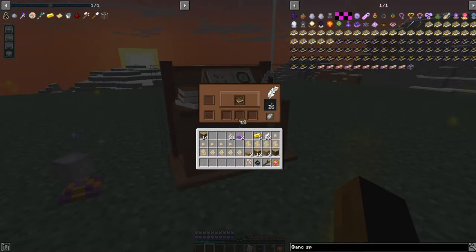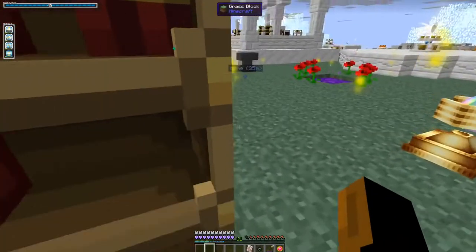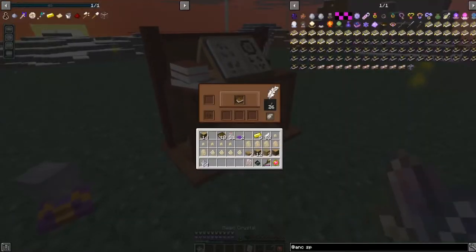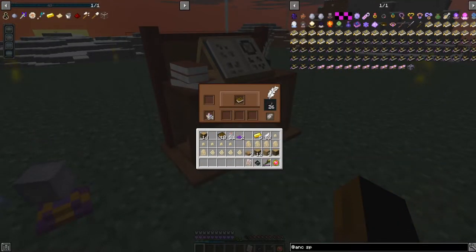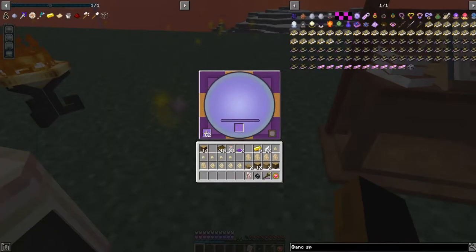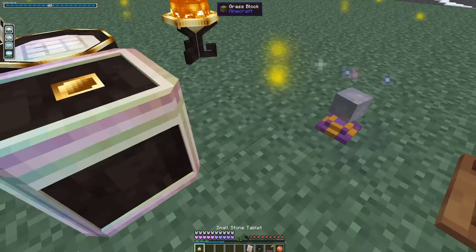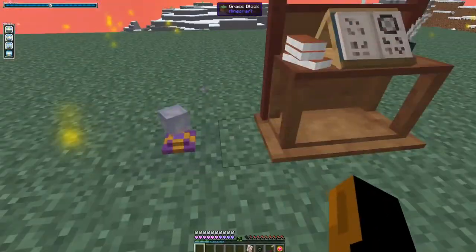We put the inky book here, I need a stack of magic crystals. We'll need to put in the stone. Let's continue learning all the stuff. This one is an enchantment - Knockback 2. The enchantments here are very strong.